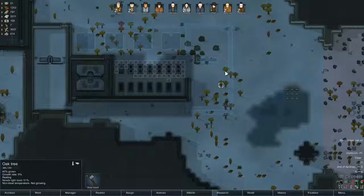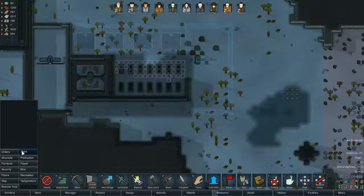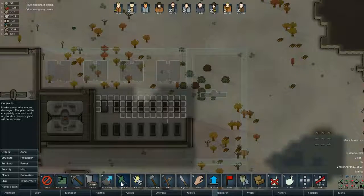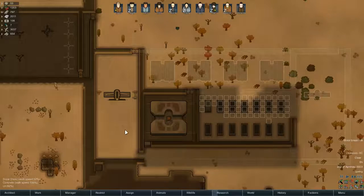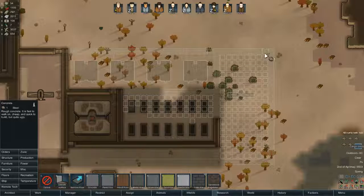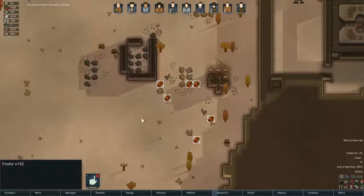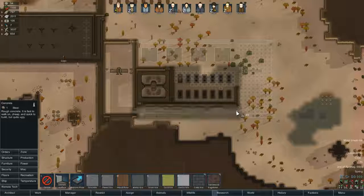A lot of these trees are going to have to come down before this wind turbine goes up, otherwise they're not going to work. None of them are actually choppable yet? I suppose it's all cut plant rather than chopped down. I suppose what I could do is just put the concrete down. Cargo pods full of fox fur — well okay, I'm not going to turn my nose up at it. Concrete just there as well.